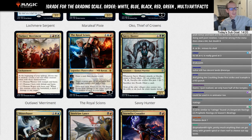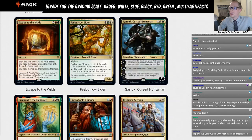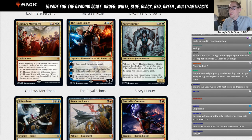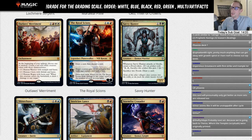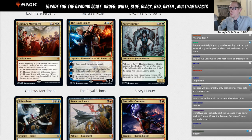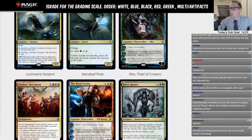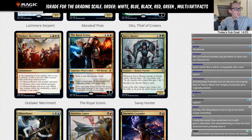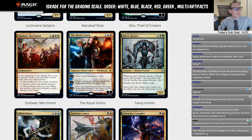Savvy Hunter: one black green for a 3/3 — whenever it attacks or blocks, create a Food token; sacrifice two Food tokens to draw a card. I don't love this card very much. There's just better things to be doing in Standard. It works with Oko for food synergy. It is a 3/3 so it trades with other 3/3s. I think it's just a filler card — C-minus.